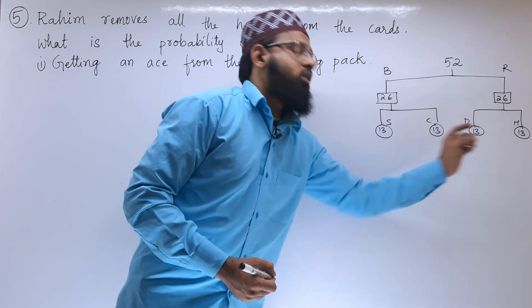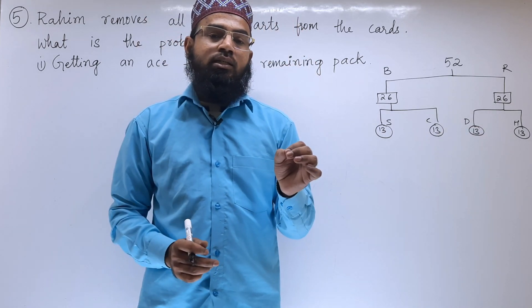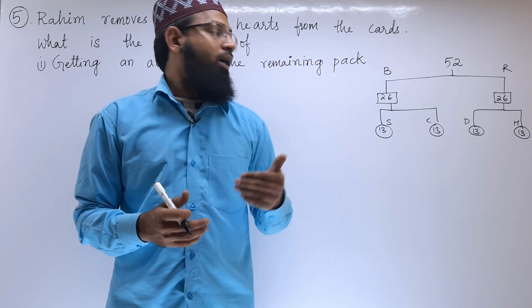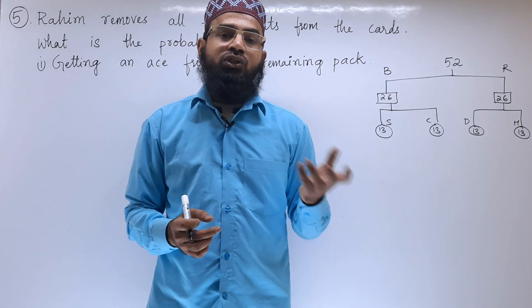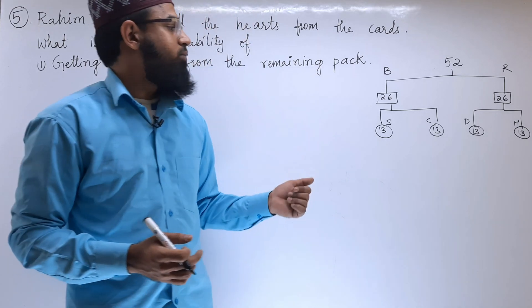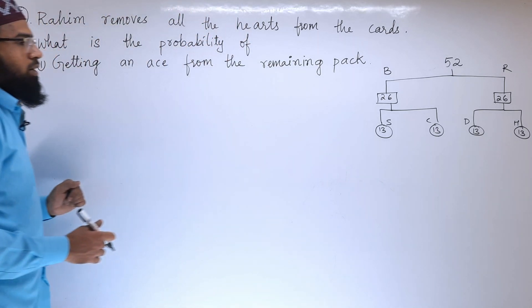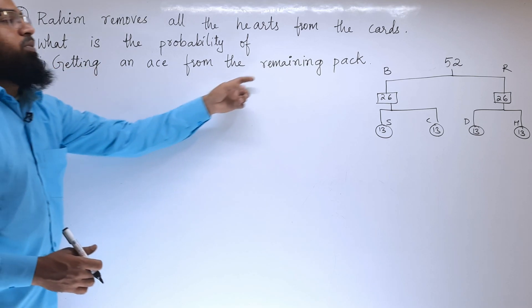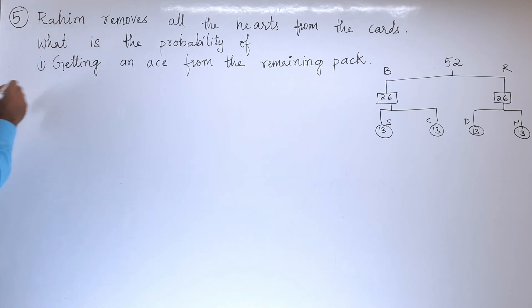For each of these sets, we are having ace, then followed by the numbers. After that, we will have king, queen, and jack. Let us start the problem. What they are asking us is getting an ace from the remaining pack.